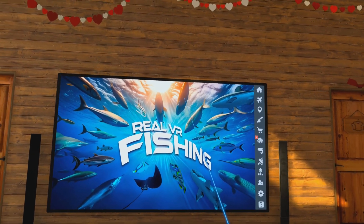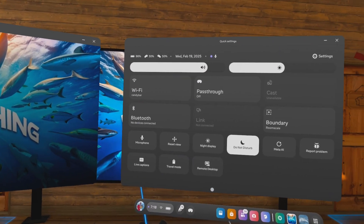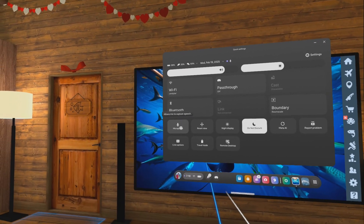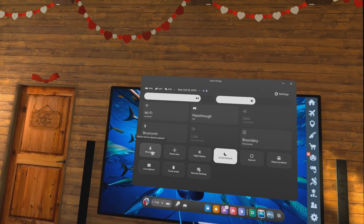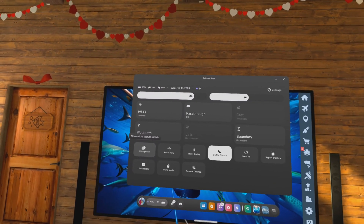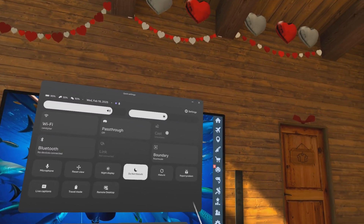The first place we're going to go is into our settings. Press your settings button and bring up your settings, then click down here to quick settings. First thing you want to do is make sure that you don't have microphone clicked on — if you have that clicked on it would turn red and it would be muted. So if the microphone is not red and it's just like this, then it's allowing you to capture your speech.